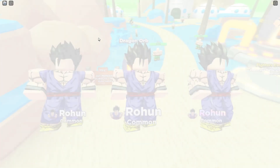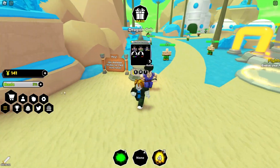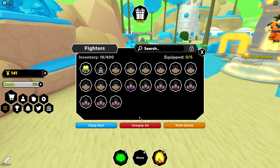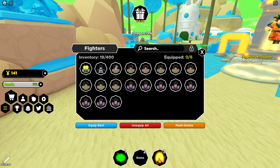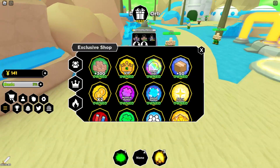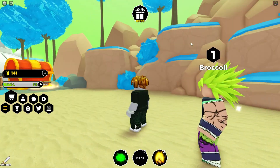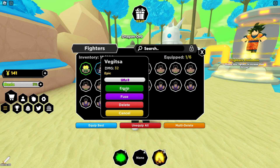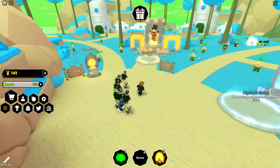We're getting rares and commons — wait, did I just get a mythical? We got an epic, yes! Looking at the UI for units, our best unit — wait, a rare is better than an epic? I think it's shiny. It doesn't say shiny but it has different hair. Growly versus Broccoli — if they're shiny they have completely different names. You can see the little sparkles on it. Then we got a level-one epic that's better than a level-three epic.